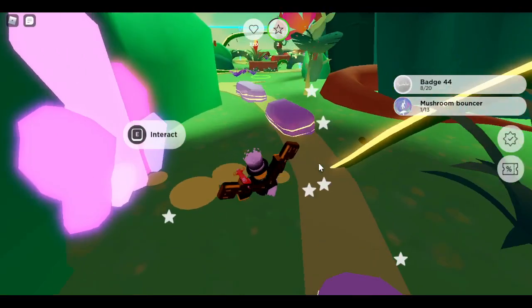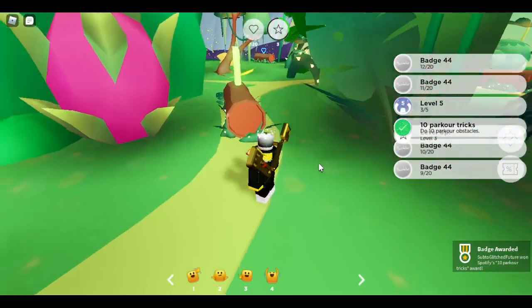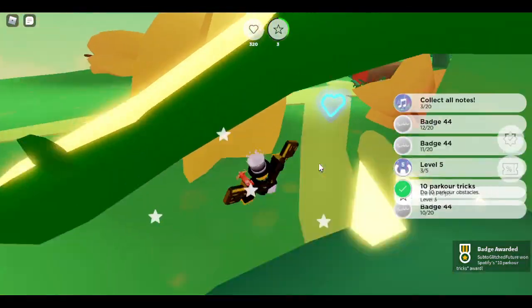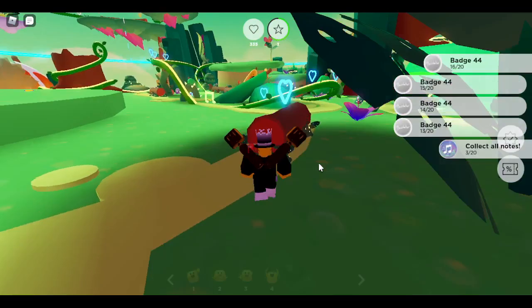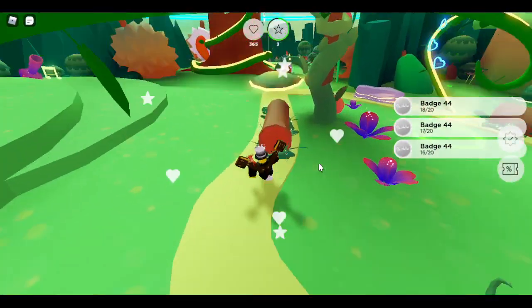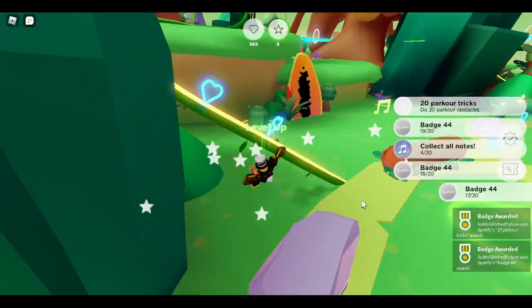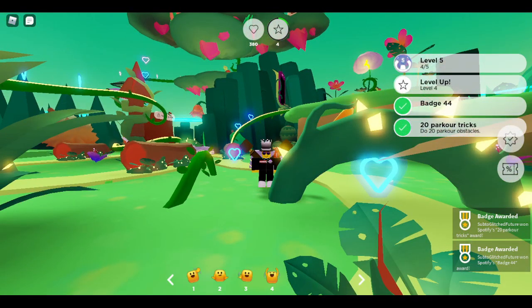It is way too easy. We're going to slide again. Go. Boom, boom, boom. And there you go — Badge 44, easiest thing on the planet.